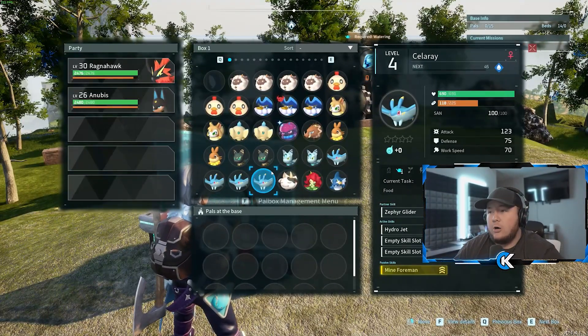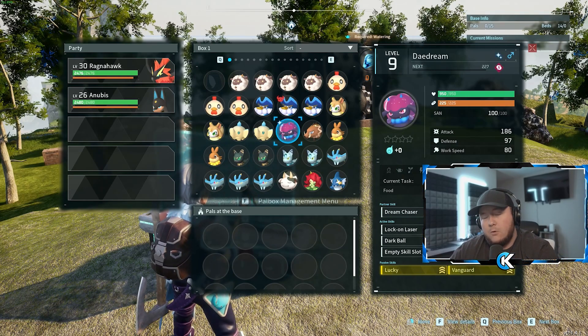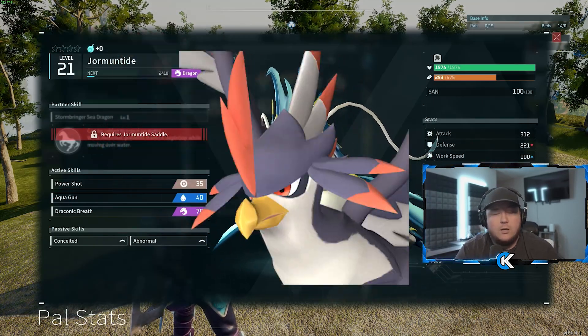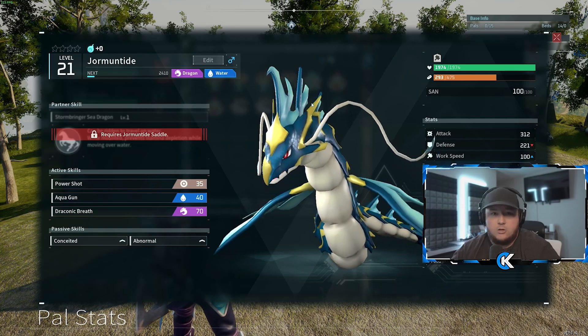The next task is Watering. There is only one level 4 Waterer in the game — it's called the Yormantide. To get a Yormantide, breed your Grizzbolt with your Nightwing. It's the easiest breeding combination you could possibly get. It has level 4 Watering and only prioritizes Watering, so it will not get distracted.